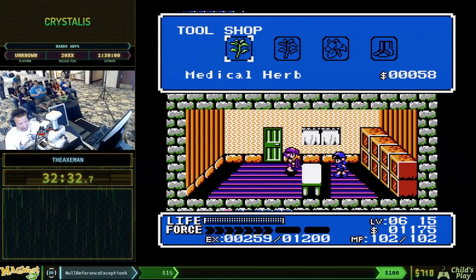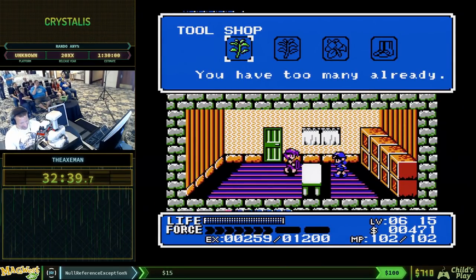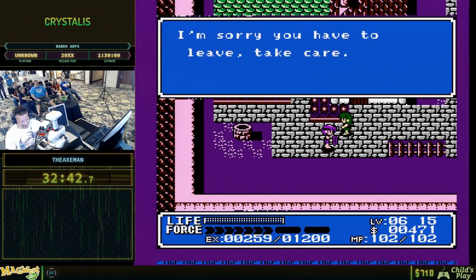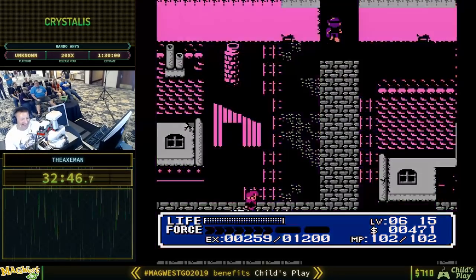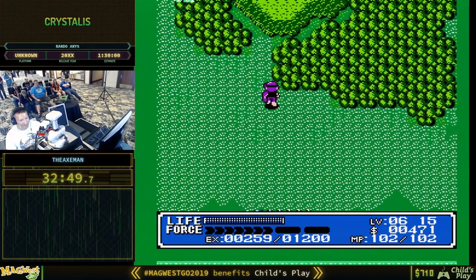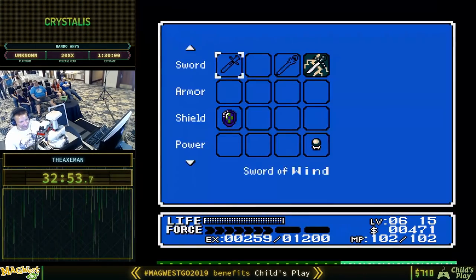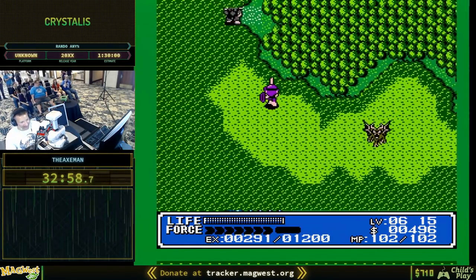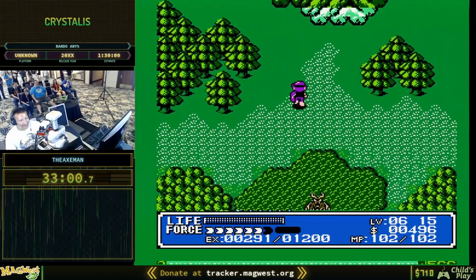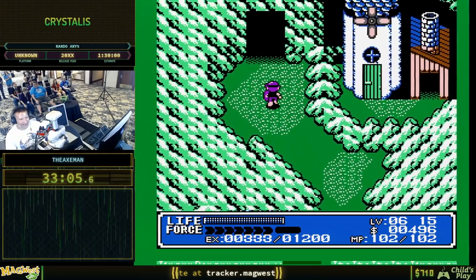That's going to give us some other caves we can check, and three items in the vampire cave that we can get — and we'll beat the vampire. Level 6 at 15 scaling — pretty good. What's our time? 33 minutes? That's pretty good.